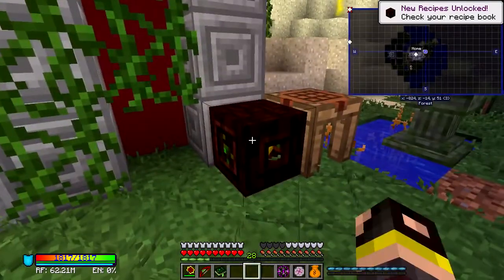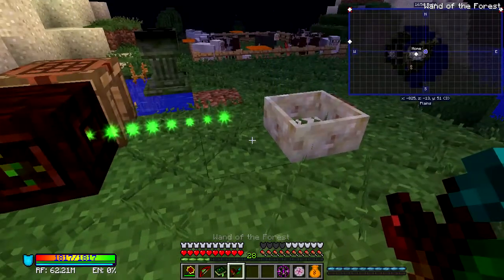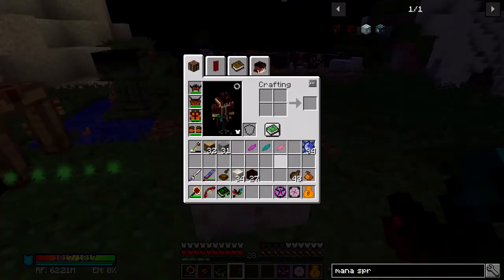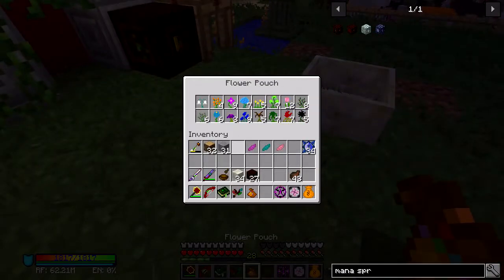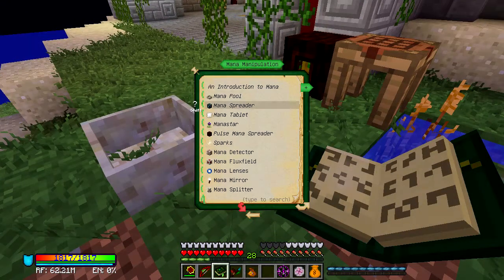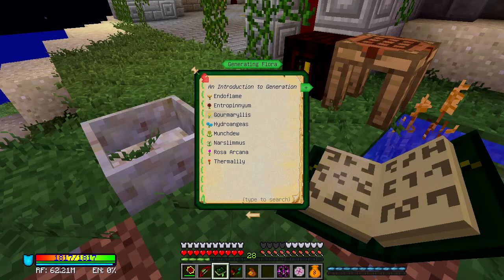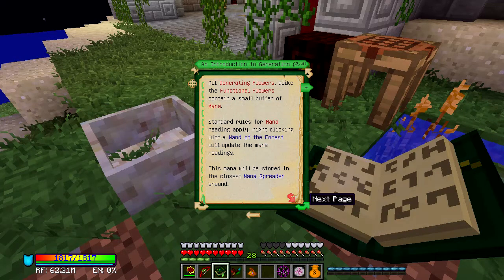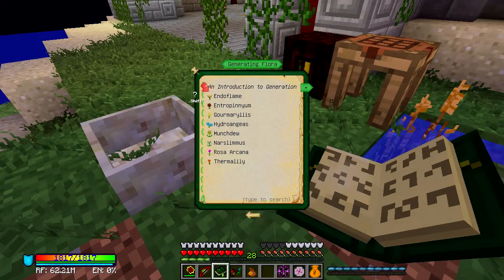If I place this down here and grab my wand, I can see it's going to shoot the mana it collects into here. Now to do this we need some particular flowers. Let's use the Lexica Botania — generating flora — introduction to generating mana. Mana can be generated — top priority of any botanist. There are an array of generating flowers that will do the job. These flowers generate mana passively.